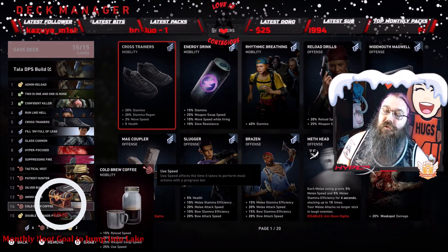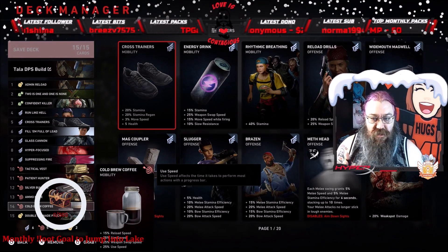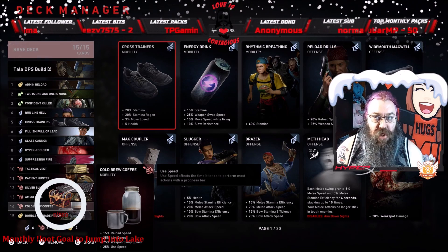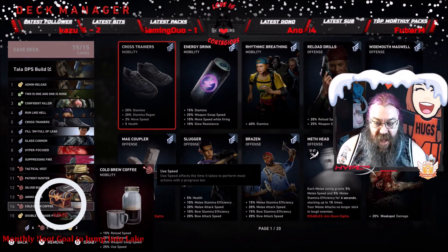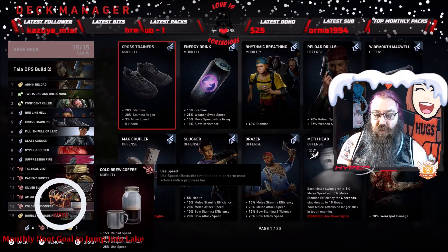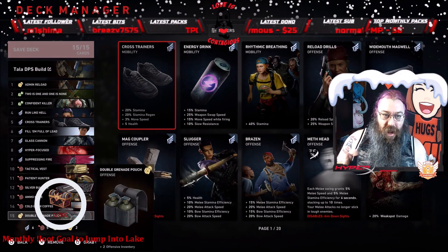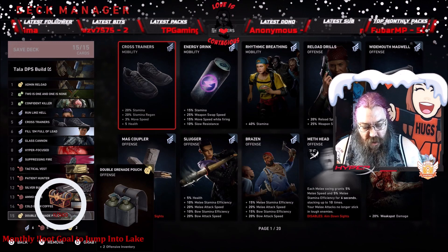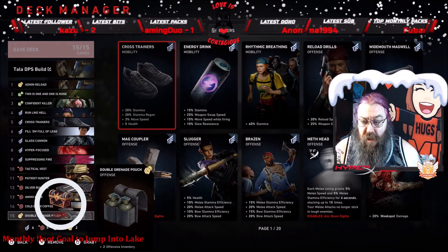Cold Brew Coffee is one of my favorite all-around cards because it gives so many different bonuses: 15 reload speed, 25 aim speed, 25 weapon swap speed, and 25 use speed — all-around really good card.